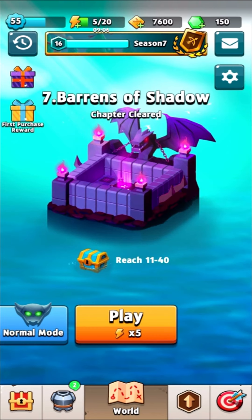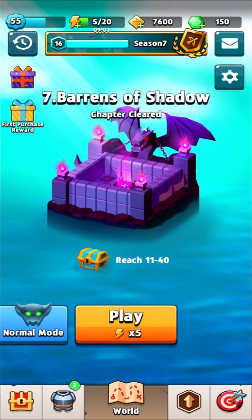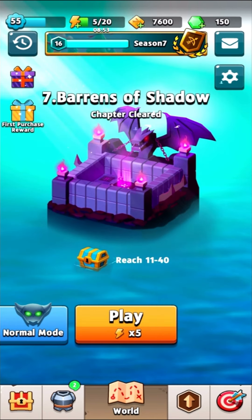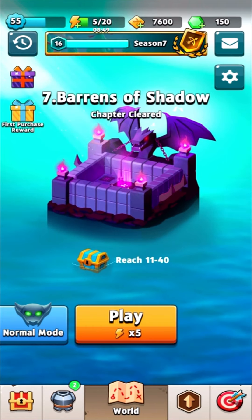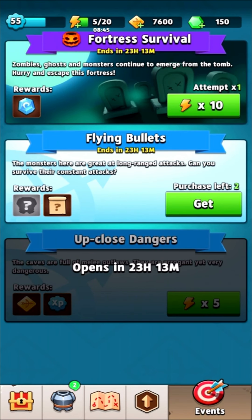The reason the drop rate is so high in Barons of Shadow is there are 10 bosses, and what makes these boss battles unique is they also have mobs with the bosses. Also — not really a secret tip — but make sure you do the daily challenges each day: Flying Bullets and Up Close Dangers. They give you massive rewards.